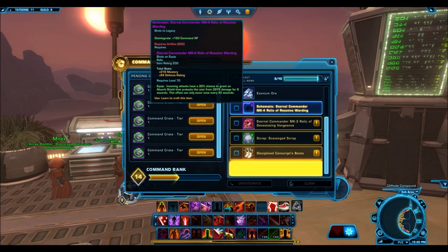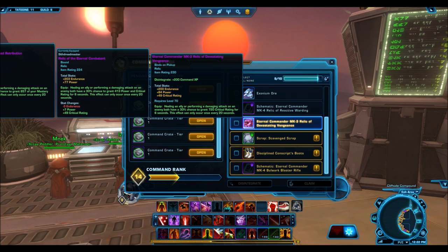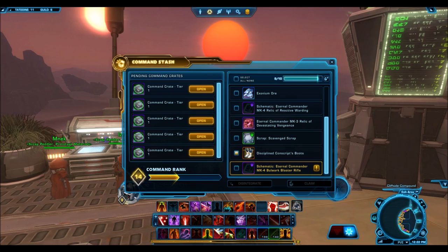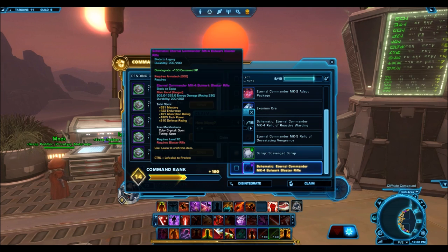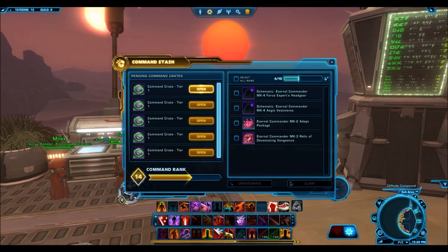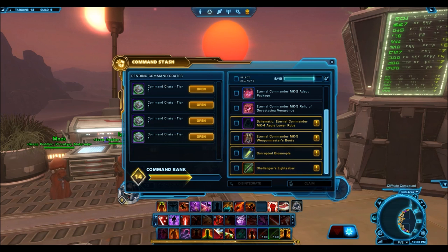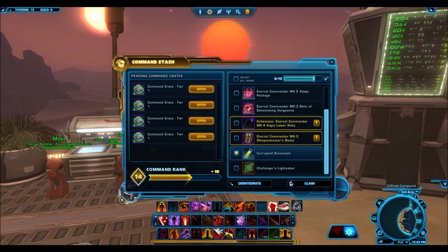Opening yet another one. Seems as though we have another relic - a purple relic. That's pretty cool. So we'll definitely claim that. It keeps asking me whether I want to claim the full stack or not. We'll claim this reputation stuff. I'm gonna disintegrate those schematics because I'll probably never gonna use them. Oh, this seems like a good piece of gear - is this seponis? We have the corrupted bio sample, okay, whatever. Challenger's lightsaber - this thing looks really plain and ugly, we'll definitely disintegrate that.